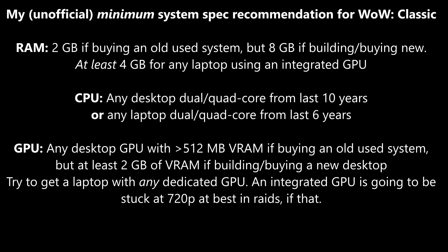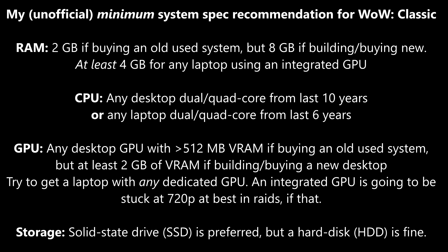Regarding minimum CPU or processor specs for Classic, any desktop dual or quad-core from the last 10 years would probably be more than sufficient, and for a laptop CPU, anything that is a dual or quad-core in the last 6 years is probably going to be sufficient. Currently Classic is entirely single-thread dependent, but if they open up DirectX 12 and the multi-threaded improvements found in Battle for Azeroth, we'll be in a much better situation. If you're buying or building a new PC, there is zero excuse not to get at least a quad-core, and I would aim for a 6-core or better if building a desktop.